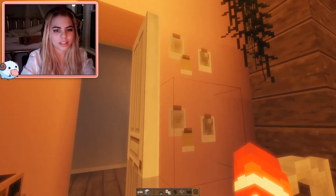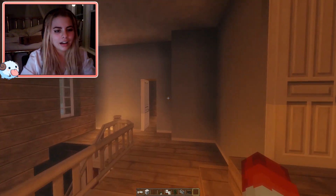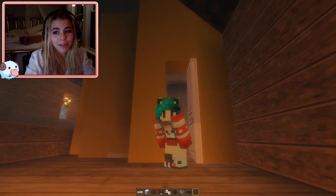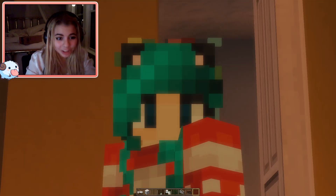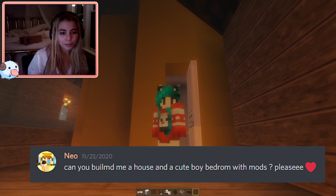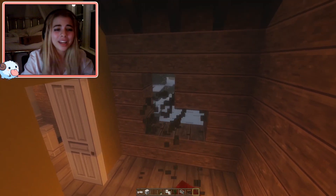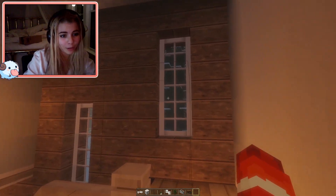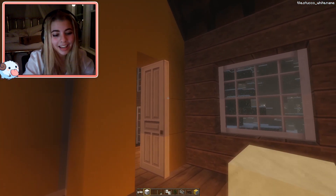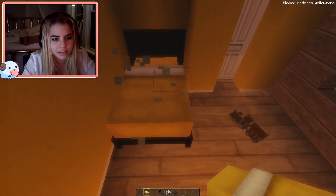I was gonna change the pink but it kind of complements the bed so we're just gonna leave it. For the boys room I actually had a big brain thought — in my completely dead Discord server, one of you guys asked if I could build a cute boys bedroom with mods, so we're doing that because it's two in one, you're welcome. This is gonna have some exposed slant to give it some personality. I want an orange mattress but they don't have that, so maybe we'll do a blue and black and white — that's kind of cute.